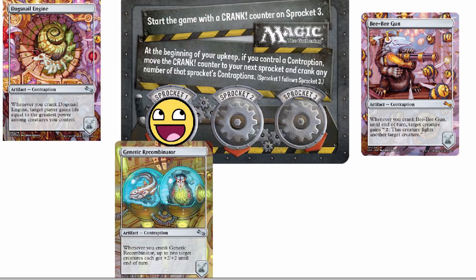Genetic Recombinator says: whenever you crank — in other words, activate the ability of Genetic Recombinator — up to two target creatures each get +2/+2 until end of turn. Then you go to your draw step, then you go to your main phase. It's just like a free little spell.